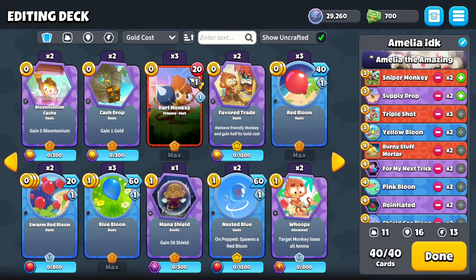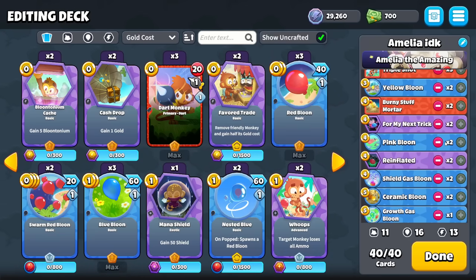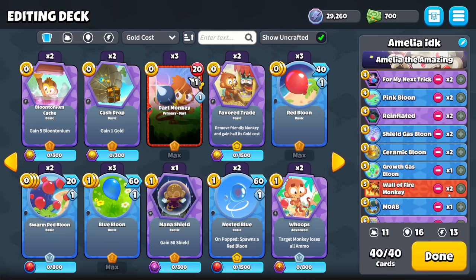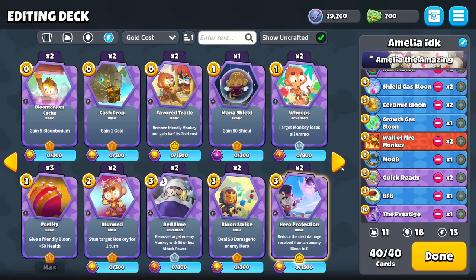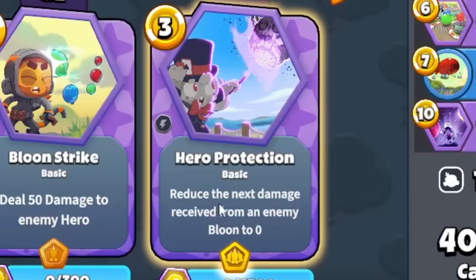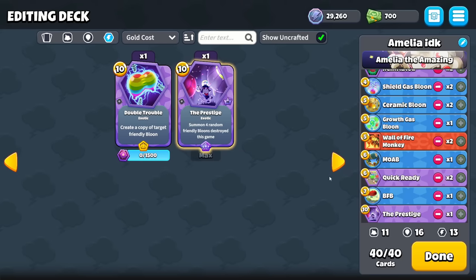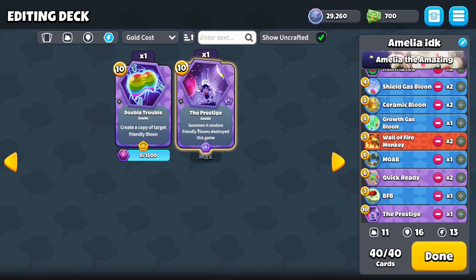You can take a peek for now. Because I'm so overwhelmed with the amount of new cards, I'm kind of lost in the deck building aspect — please forgive me if this deck doesn't look like it synergizes well. I really wanted to showcase some of the new power cards. For example, some of Amelia's unique cards: Hero Protection reduces the next damage received from an enemy to 0. We've also got a 10 Gold Prestige that summons 4 friendly Bloons and lets you destroy a card from the Graveyard. It's basically the BCS version of Monster Reborn.